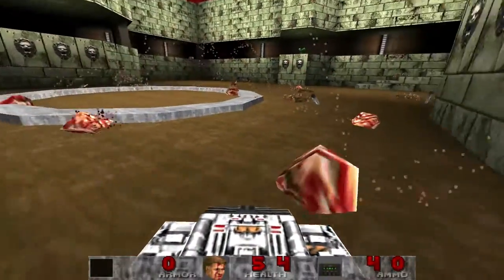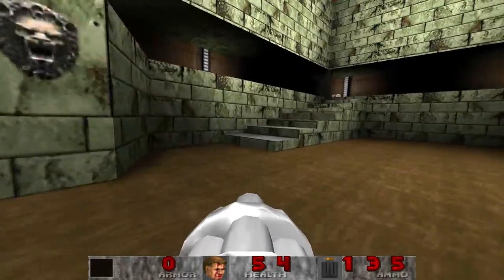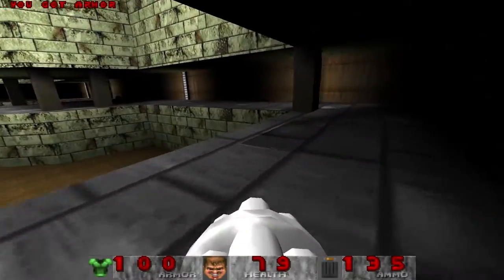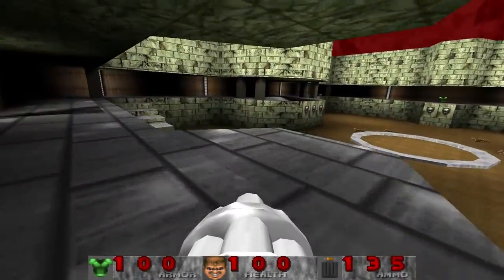Whew. Okay, and we made him explode into chunks. It's always nice. We survived. That's all we can really ask for. We just had to spam the BFG in his face. That's all we needed to do. So we got the keycard. We're good on that.